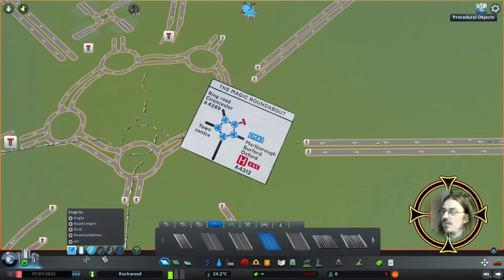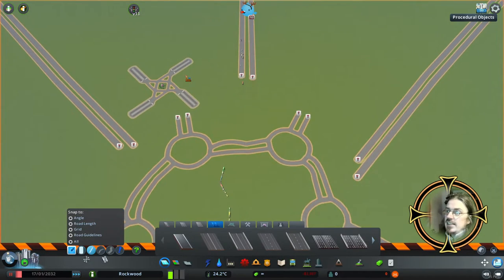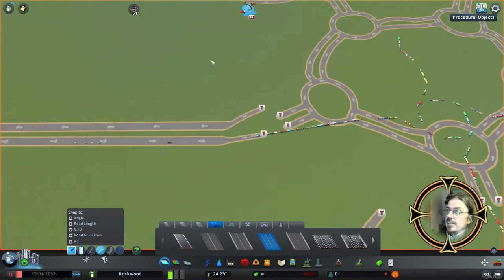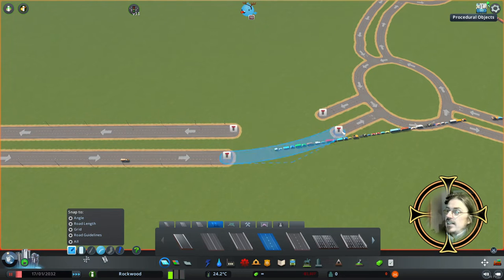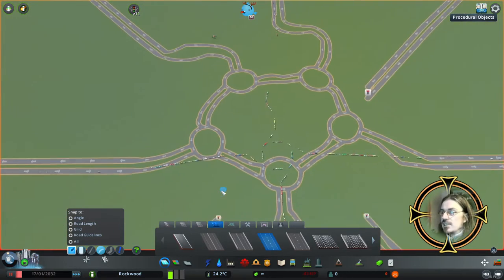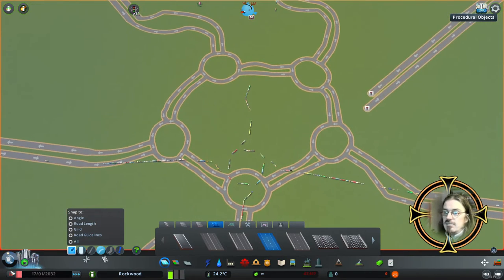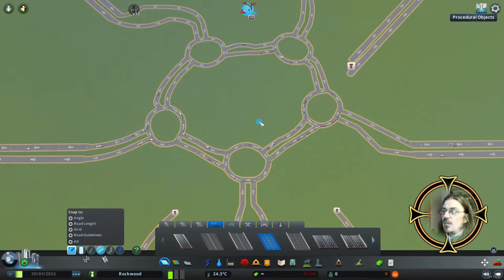This is five roundabouts - technically seven because there are five little ones, one big one going around the outside, and one contra-flow on the inside. This is like the famous Swindon magic roundabout. We're just going to plumb it in and see how it copes - rough and ready as it is. This is not meant to be tidy, it's just the test map. Let's see how this much bigger, higher capacity magic roundabout handles, and so far so good.